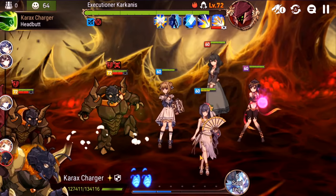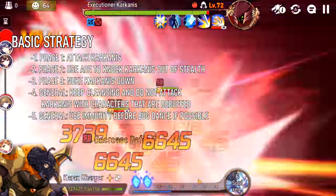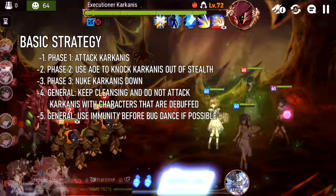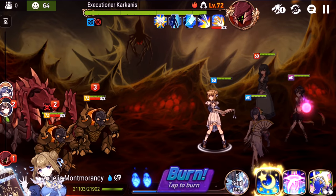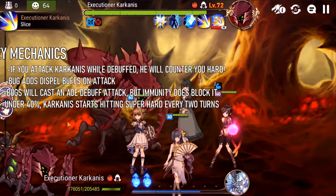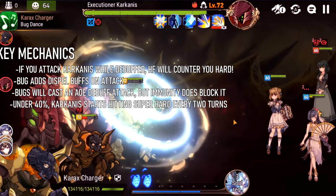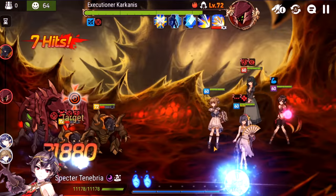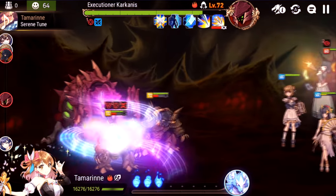The first phase of the fight is pretty brainless — you just keep attacking Karkanis and healing your team over and over. There's no special mechanic other than do not attack Karkanis with debuffed units. Now watch these little bug guys — now that their move is off cooldown, they're going to do the singing thing. Put immunity on your Spectre Tenebria right before they use that final move, because otherwise your whole team is going to get debuffs. Notice how everyone except Spectre Tenebria is gathering debuffs. Other than that, just keep attacking and healing, and do not attack Karkanis if you have a debuff.